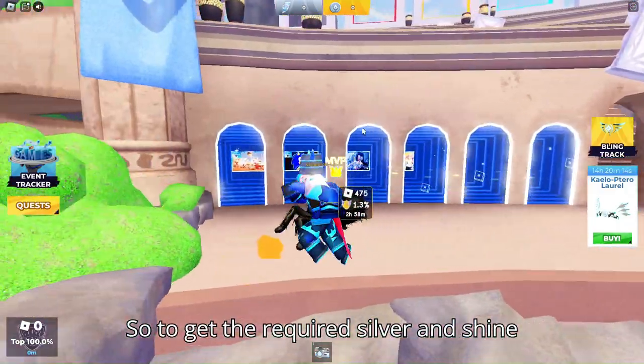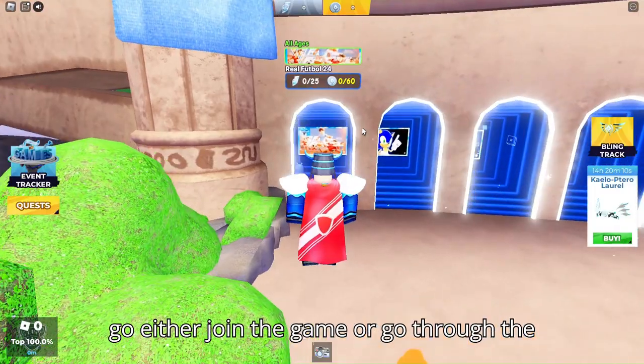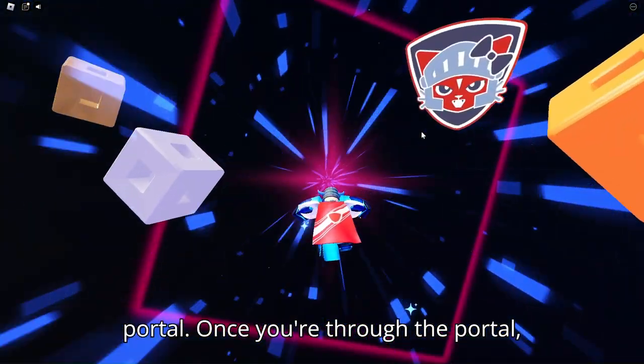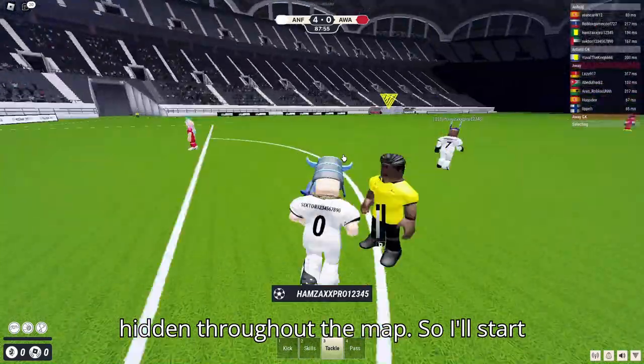To get the required silvers and shines from Real Football 24, you first have to join the game or go through the portal. Once you're through the portal, there are three different quests you'll need to do to get the three silvers, and the other five shines are hidden throughout the map.